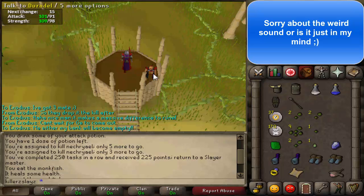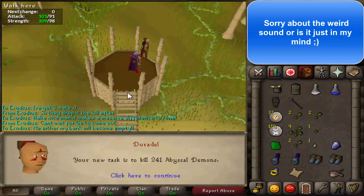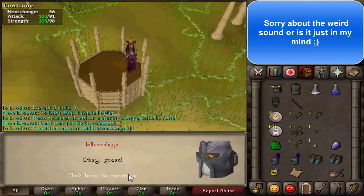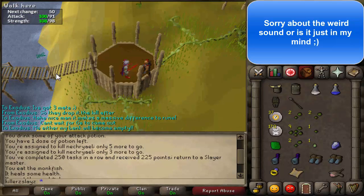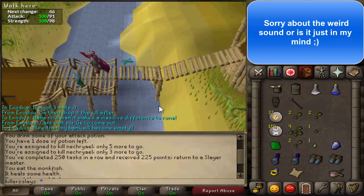Sorry about them phone noises in the background. I'm back at Joradel. I can't give you the XP rates because the client went down and the update came, but next task I can give you XP rates. Let's just get my next assignment right now - 241 Abyssal Demons. I'm obviously going to do them. Great XP and the potential of making nearly 2 mil because whips are at an all time high at the minute.